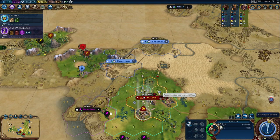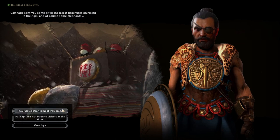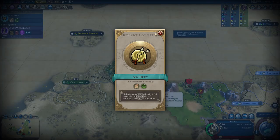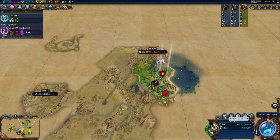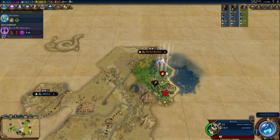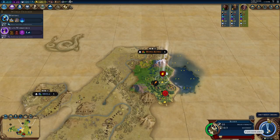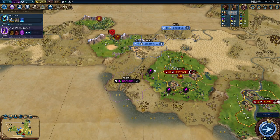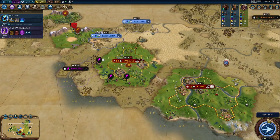Now we'll put a mine here. Someone's sending us a delegation. There was an archer there — you grab a promotion. What do we want to research next? We could definitely grab Writing, since I think an early campus is definitely possible. Let's see if we can grab a Declaration of Friendship with him — he does accept, which is good. We like that.